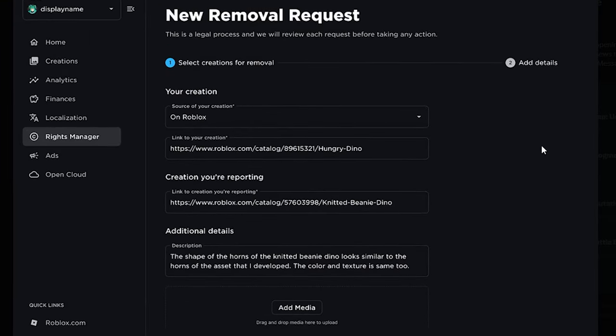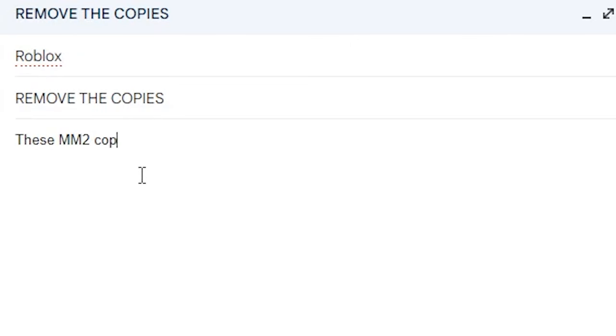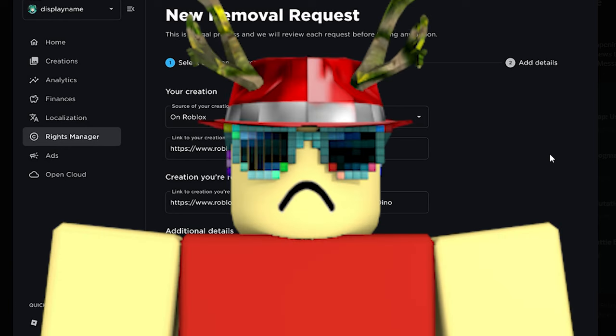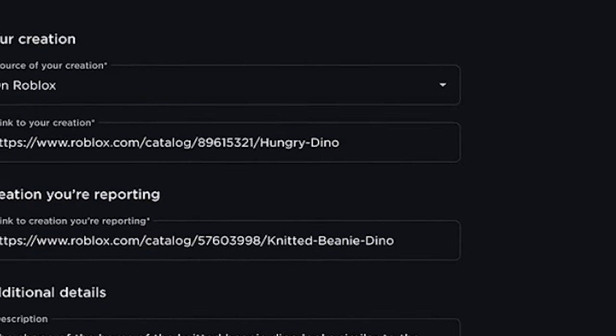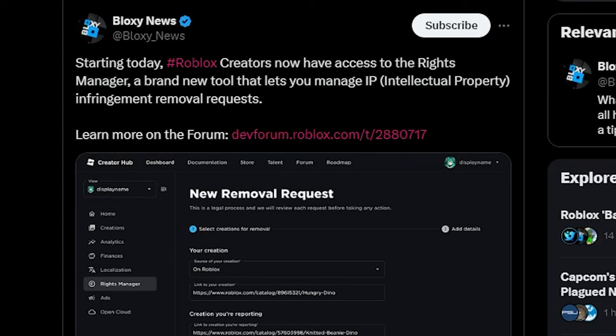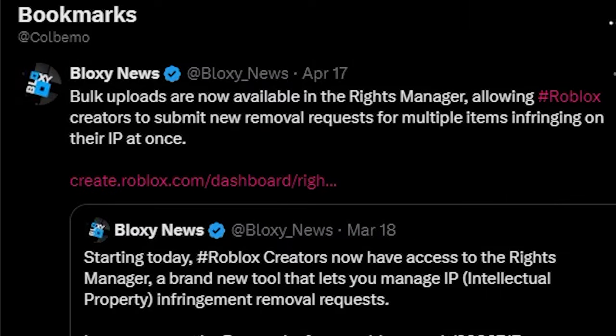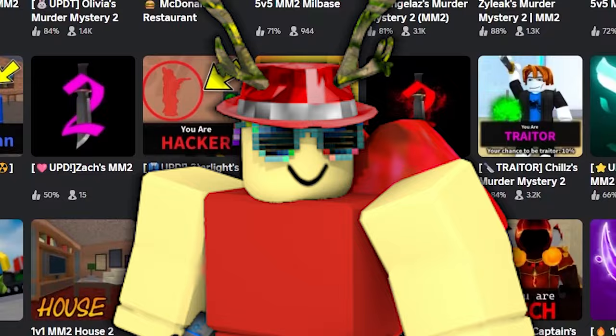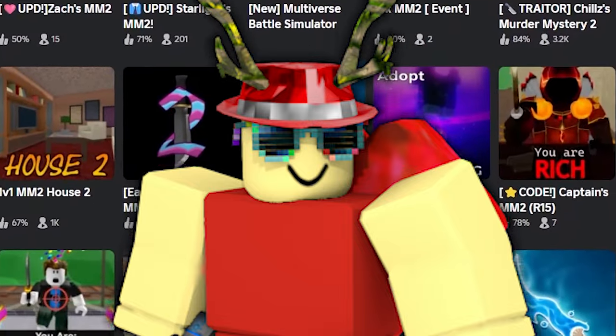Before, it was extremely hard to DMCA games and items on Roblox because you had to email Roblox and give them a whole essay on why you think things should be taken down. That's probably why Nicholas never DMCA'd any of these copies — because of how annoying it was. Now you can literally DMCA stolen games and items in just a couple minutes. Just a couple days ago they updated this DMCA tool so you can DMCA multiple games and items at the same time.